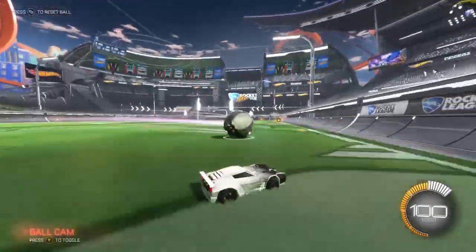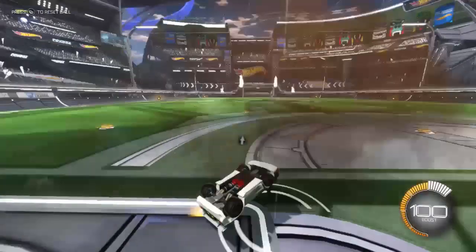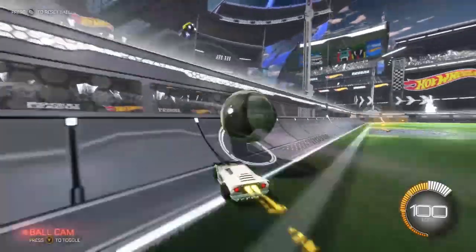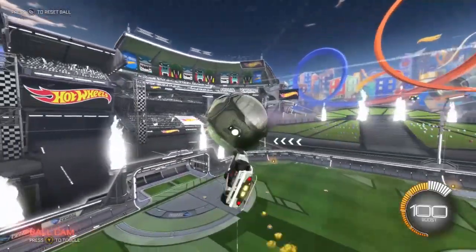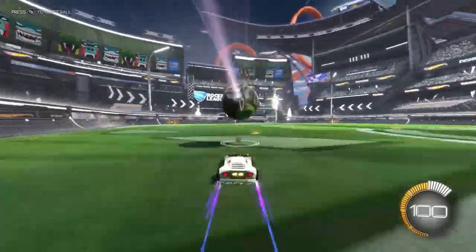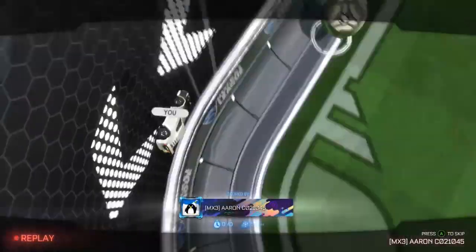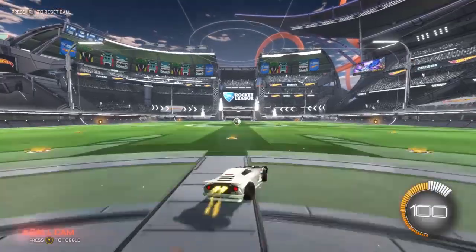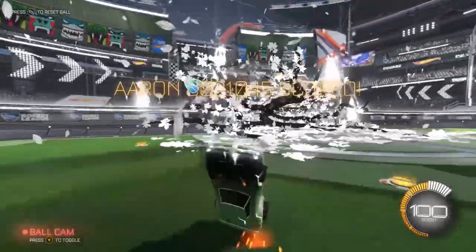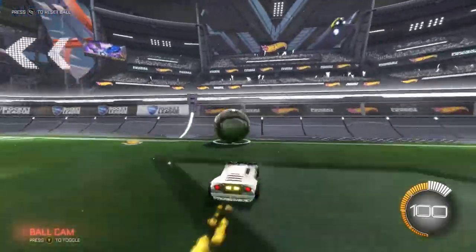The Dominus is by far best for new players. Imagine playing table tennis — you've got this big long paddle to allow you to hit the ball. I recommend staying with the Dominus until you're around Gold to Platinum, then moving to Octane, and then around Champ 2 moving into the Fennec. The Dominus is best for aerial hits and freestyling. It's good for flicks because you get power and it's consistent, but it lacks in ground plays such as power shots and is slow, so it's not great for 50/50s.